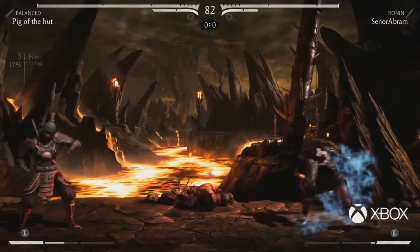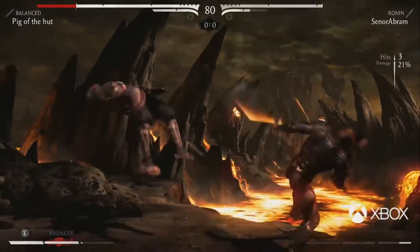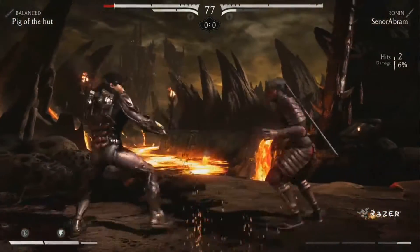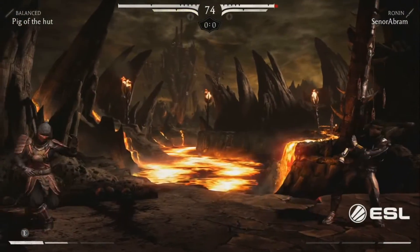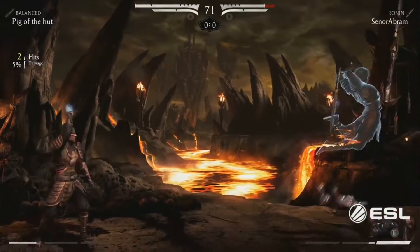He's using Ronin — he has not done this before. He always uses Shirai Ryu. Oh man, that was awesome. That full-screen overhead — pretty dangerous. Oh, the mix-ups. I like this. The Pig turns him out of the corner. He just wanted that full-screen spacing. Now he's got to be careful. Pig can reflect those if he chooses to.